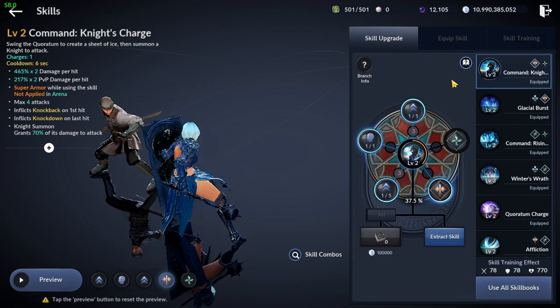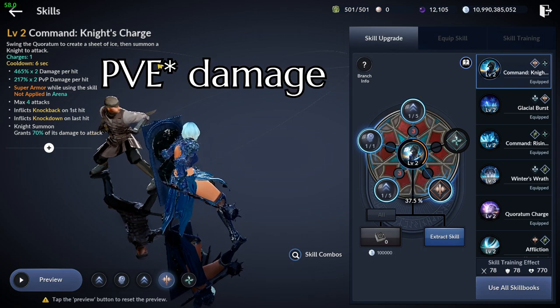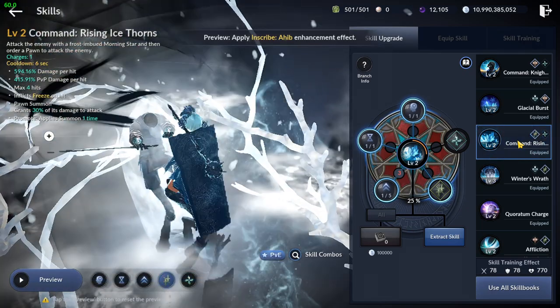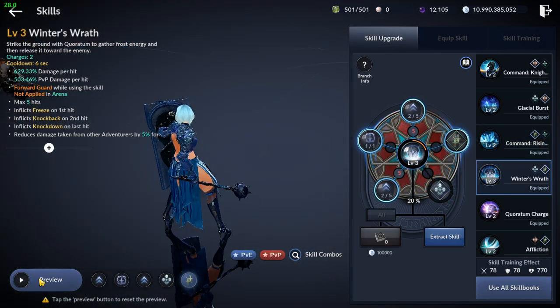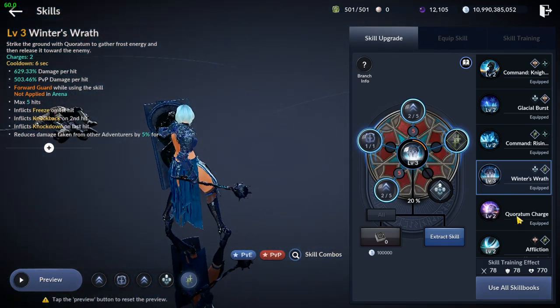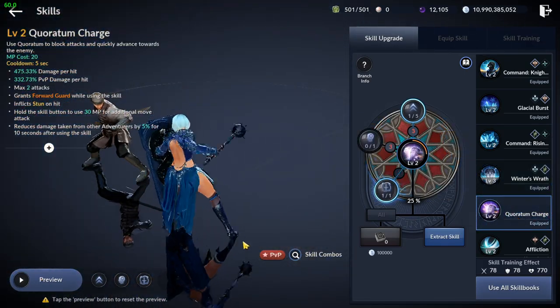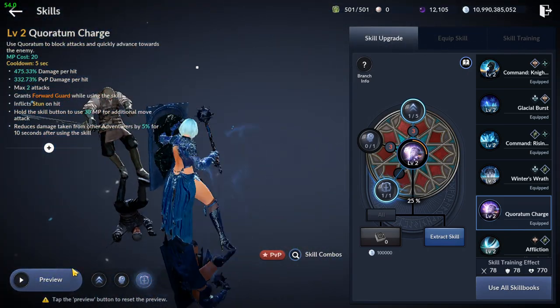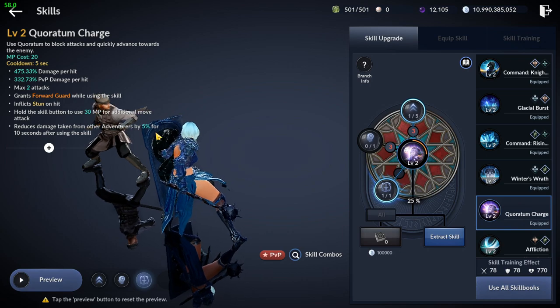Night's Charge received a range increase and PvP damage increase by 50%. Rising Ice Storms received a range increase. Winter's Rose skill received a last hit attack speed increase. Quarantum Charge received an extra charge that can be triggered by consuming 30 more mana, and a 10 second buff for an additional 5% PvP damage reduction.